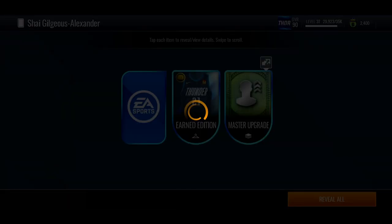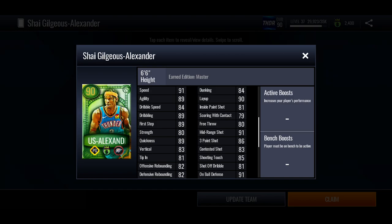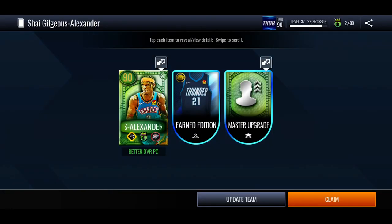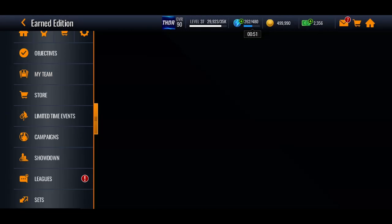We get the Oklahoma City Thunder jersey and then we get this 90 overall Shea. He's got some pretty decent stats: 91 mid-range, 86 three-pointer, 84 dunking, 90 layup, 91 speed, and 89 agility. I won't be able to get the 92 overall version, but I think we might be able to boost him up a little bit.